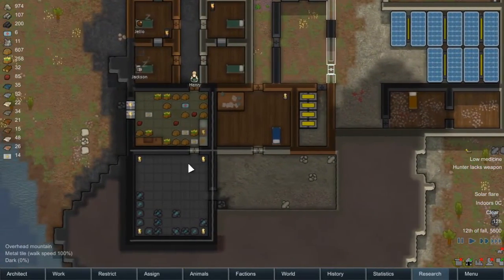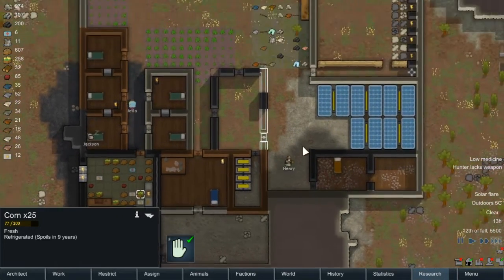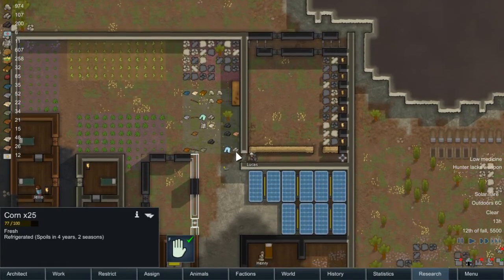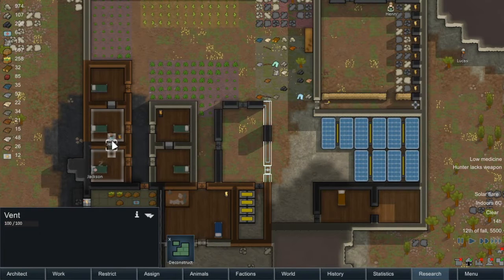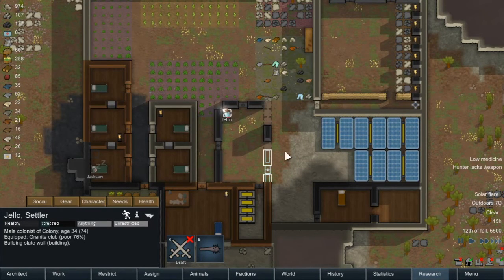Our guns are not powered anyway, but our electric stove - we still got 12 foods so that's all right. Henry's doing a great job tidying up the place. Lucas is hauling some more rock.